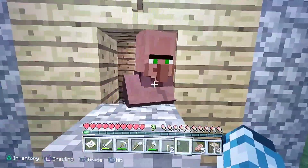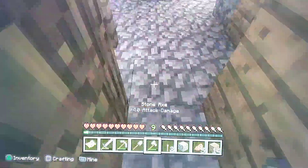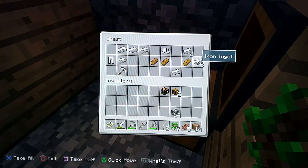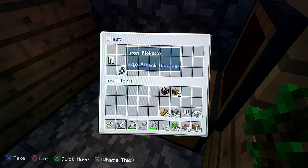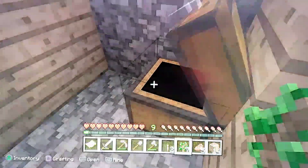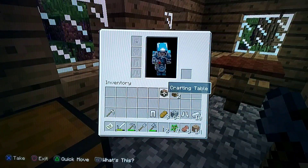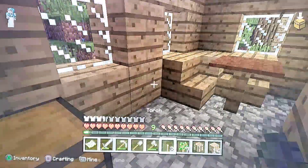We have plenty of villagers — a farmer and some others. Here is the blacksmith — let's loot the goods. We got some oak saplings, iron ingots, iron boots, some bread, more iron ingots, an iron pickaxe — very snazzy — and some iron leggings as well. I think with that we can have a full set of iron armor, which would be very snazzy. Let's put that stuff on, put the crafting table here.